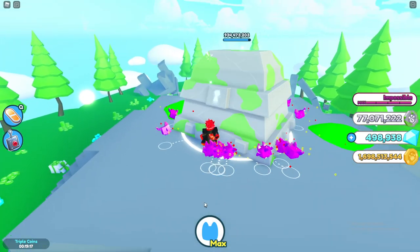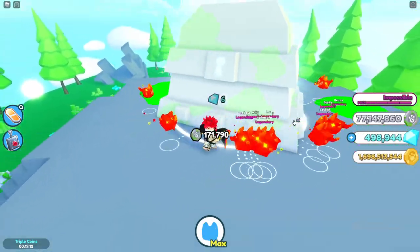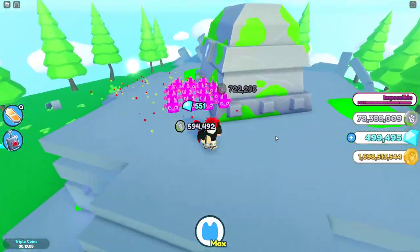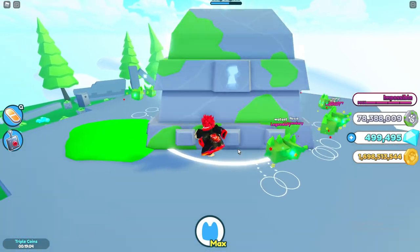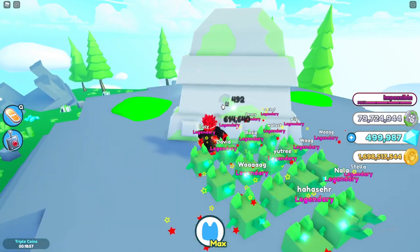We get the cash and boom — we got a bonus there, that gave us like three million! I'm pretty sure one of these pets has charm, and charms are a really OP enchant. You want one pet on your team to have charm, or one pet to have super teamwork. In this time we have literally gained like 10 million fancy coins, which is honestly pretty crazy.